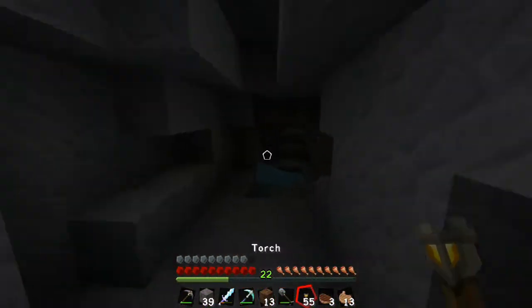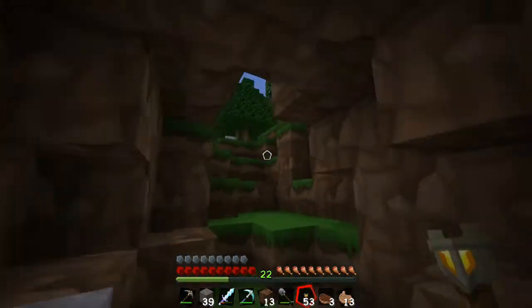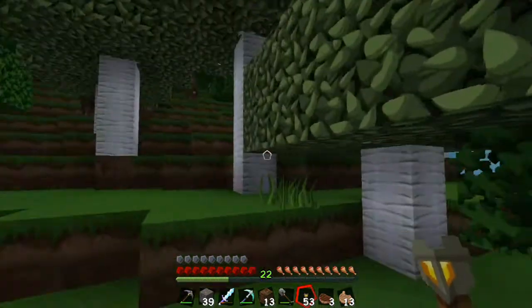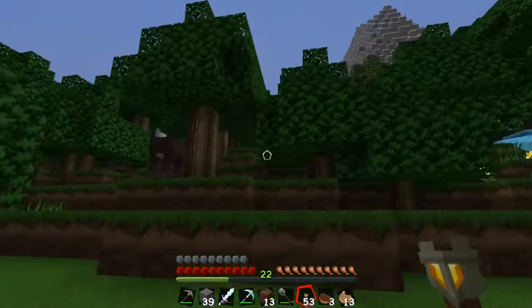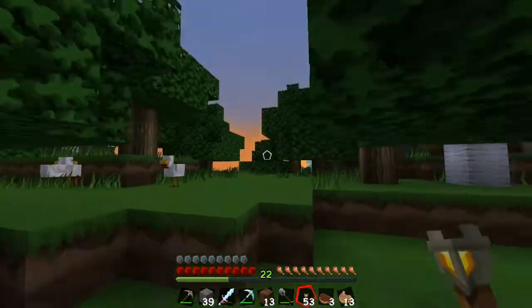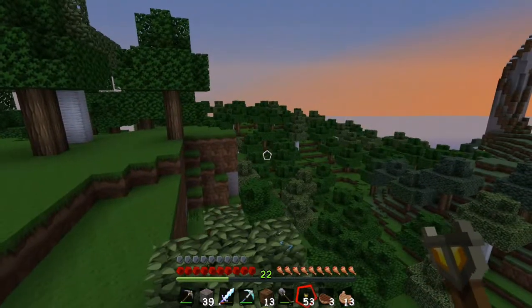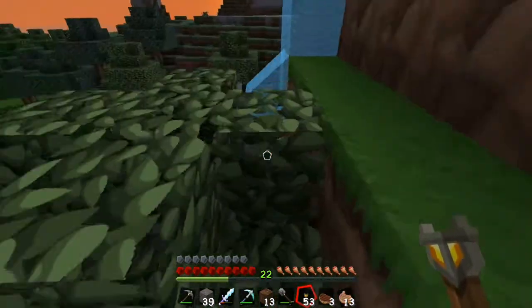Speaking of which, here's a cave. Well, maybe — it might just be a path underground. Yep, it was just a tunnel. That's okay. Where is this water coming from? Coming from up there — the mountain is leaking. Really big openness.